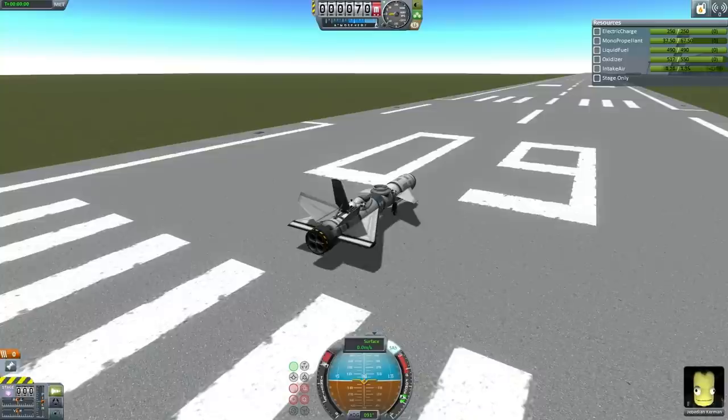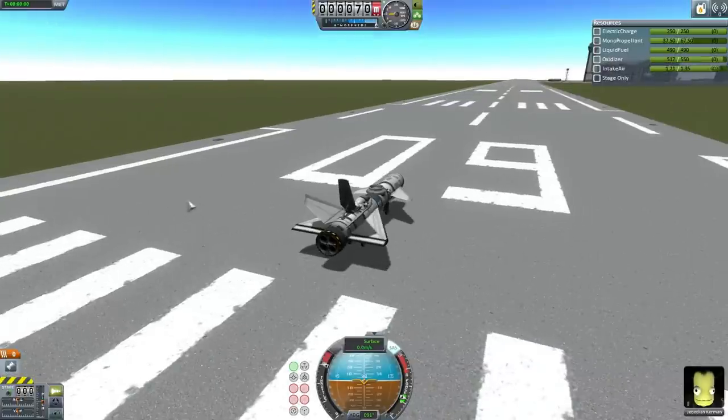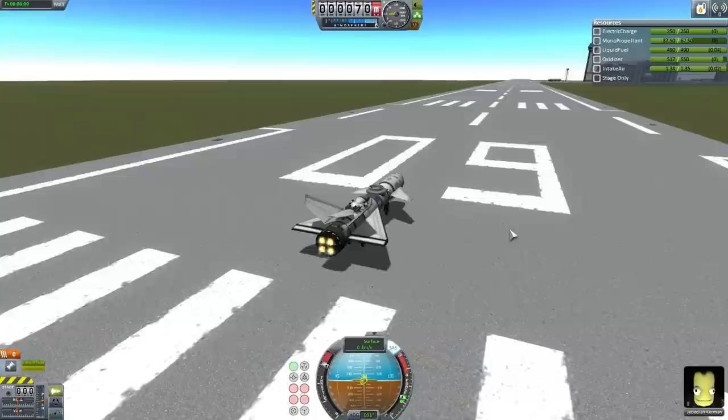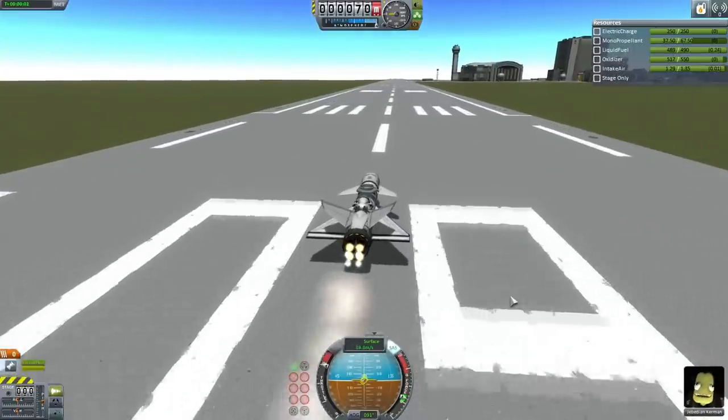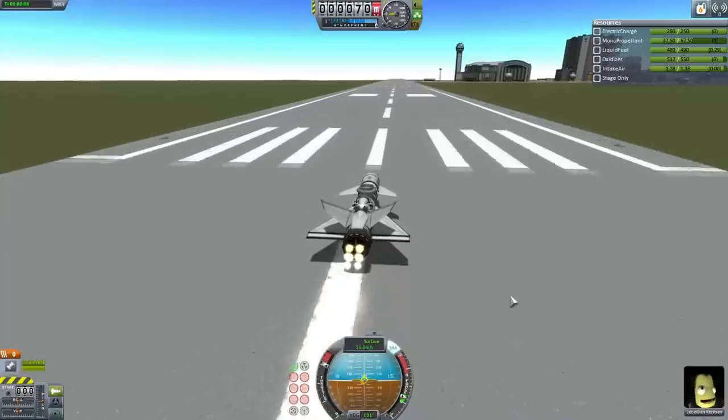The first mission is for Jeb Kerman to test the BGN, named after the infamous racing plane perhaps best known from the movie The Rocketeer. Jeb's goal is to demonstrate the BGN's viability as a personal transport craft to and from orbit. We'll talk more about it on the way up.